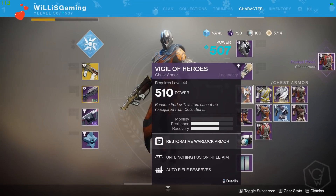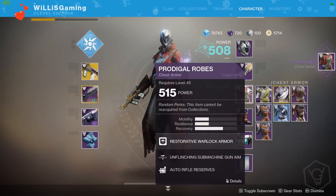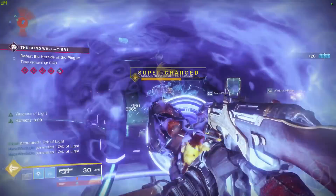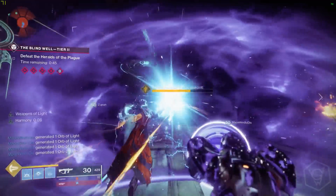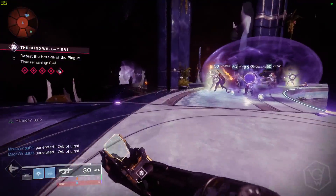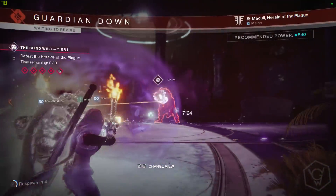It's definitely going to help you get raid ready. Hope you guys enjoyed the quick video — definitely go out and try and get those Prime Engrams. It looks like they only drop from the Dreaming City as well, although I have heard that they can drop from Strikes and stuff like that at the end. Just keep playing, hope you guys enjoyed, drop a like and I'll see you guys in my next video. I'm Willis Gaming — peace!